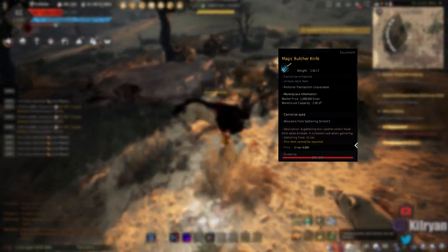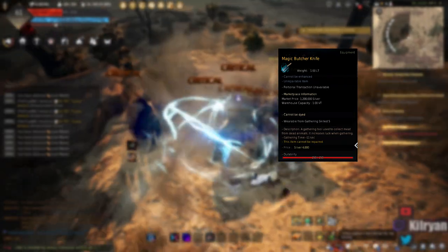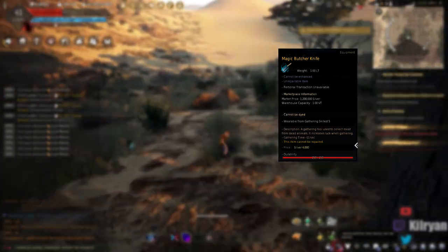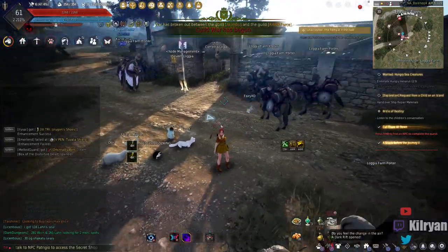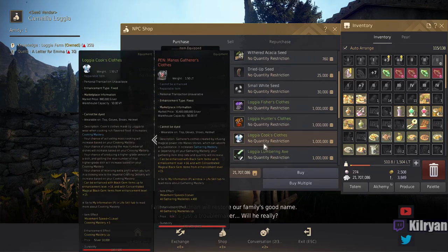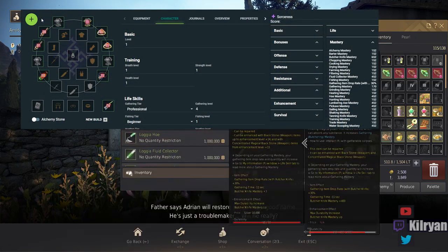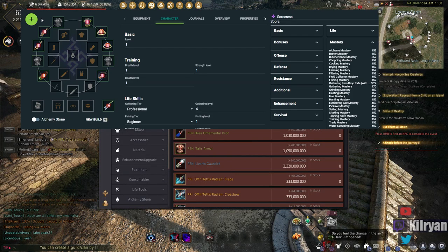That means you're going to be yielding higher meat results and more rare drops from this point on, up until you obtain a Logia butcher knife and start enhancing it using the black gem fragments you've been obtaining while leveling your butchering. Hopefully eventually reaching that pinnacle point of switching over to a Manos. The key here is that you do not want to switch off using magic butcher knives until you are obtaining over 650 mastery. To achieve that threshold, you get Logia gear west of Velia at Logia farm, which can be purchased from the vendor there for 1 million silver per item.